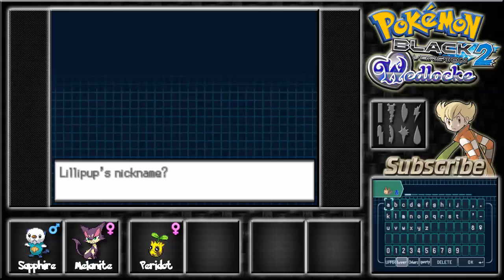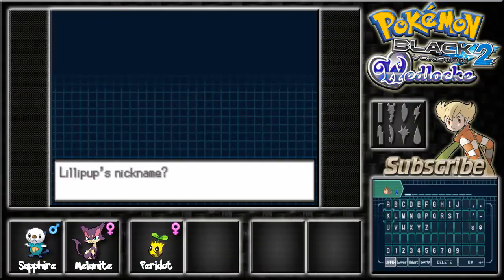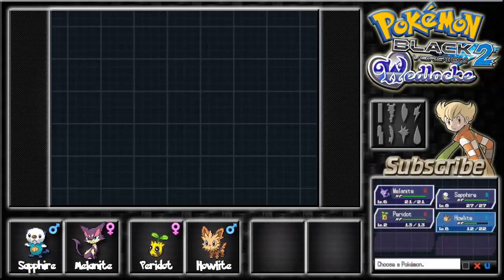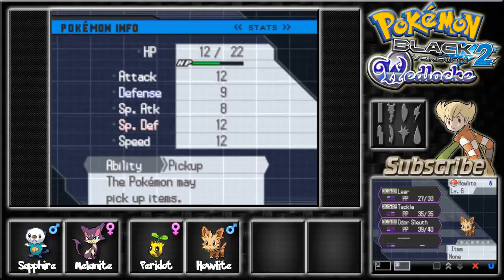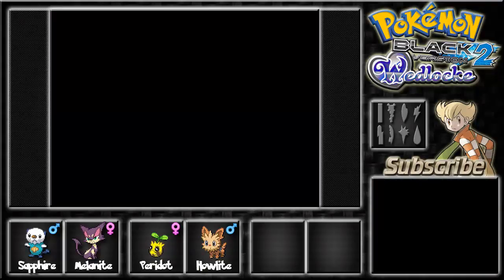I've spotted an amazing nickname on my list — it's going to be Howlite for our Lillipup. That's an awesome nickname that fits well because he's a dog and he's going to howl a lot. Howlite is a grayish-white mineral, sometimes referred to as white turquoise. He got a Gentle nature — not very interesting — but he has the Pickup ability, which means he'll be picking up random items for us throughout the adventure. Sadly we didn't get Intimidate, but Pickup is still useful.